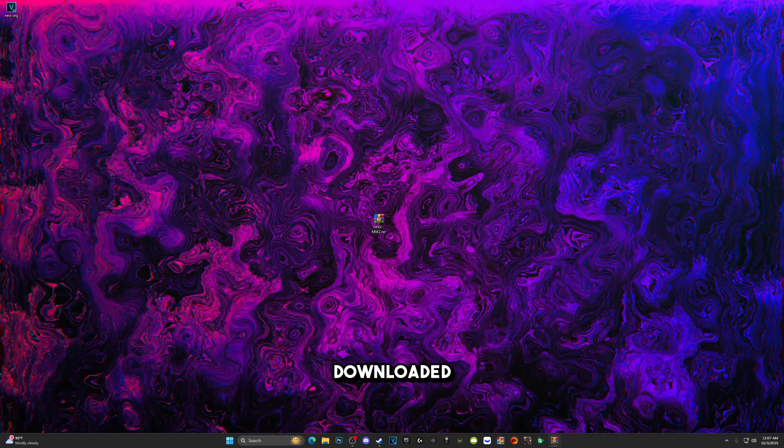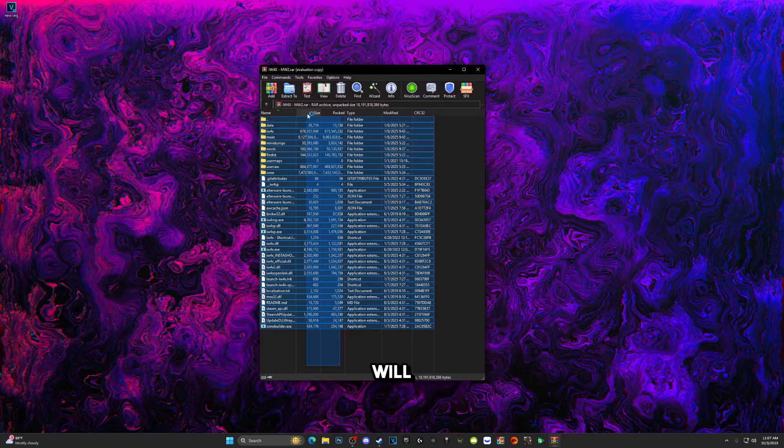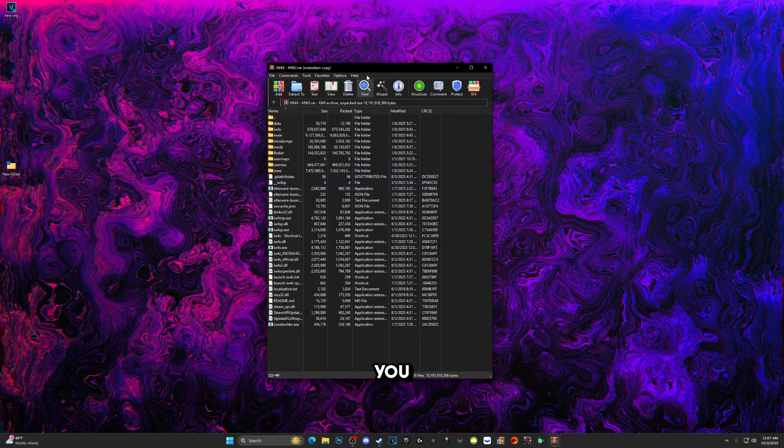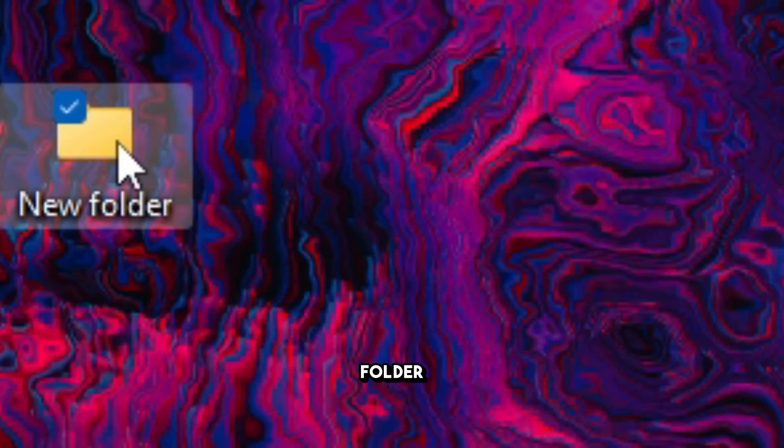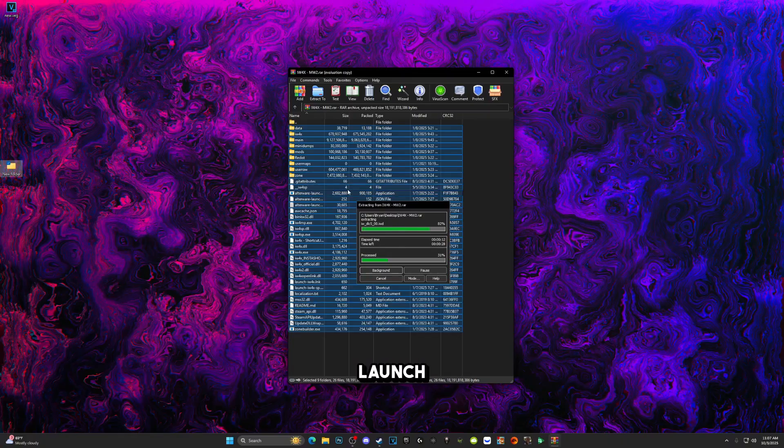To set the game up, click on the file you downloaded and everything will pop up with all you need to play Modern Warfare 2. Open the file, copy all of the contents, and paste them into a new folder you've created. Make sure you do not launch the game inside the zip file — make sure you extract it.